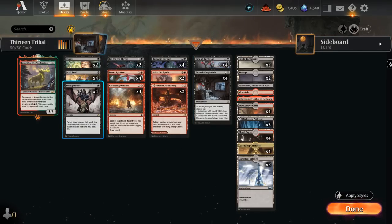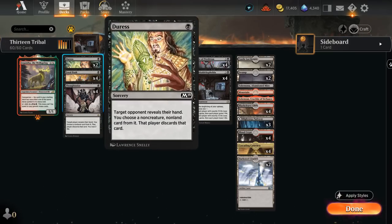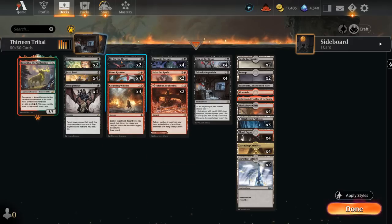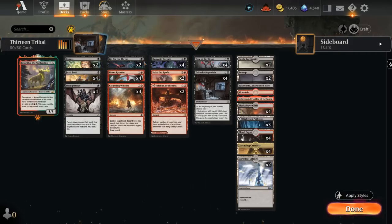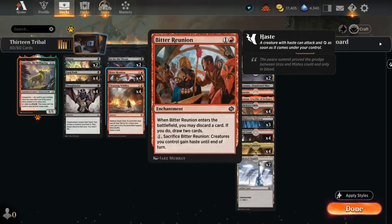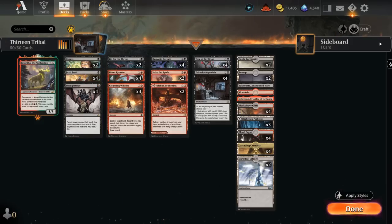The rest of our deck has four copies of Thoughtseize and two copies of Duress as cheap hand disruption to take away answers to our enchantment or Tree of Perdition. We've got four copies of Fatal Push as cheap removal alongside two copies of Go for the Throat. Four copies of Bitter Reunion help with discarding to draw in case we have redundant combo pieces or removal against control decks we don't need, and it's also a way to potentially give our Tree of Perdition haste — if the opponent has removal in hand we can activate Bitter Reunion in response and then activate our Tree putting the opponent's life total to 13.